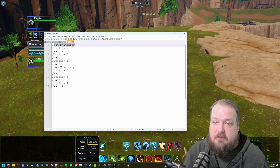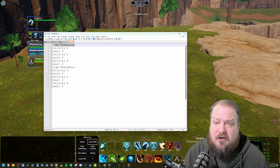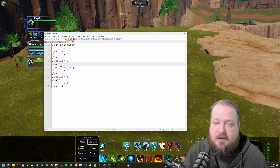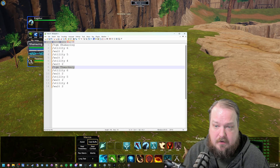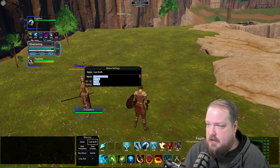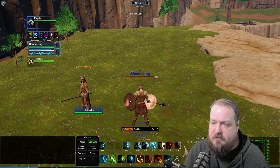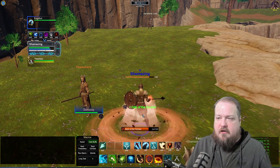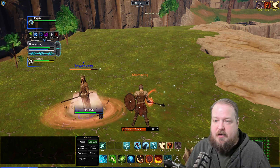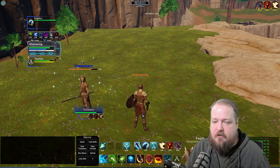I also built a cast buffs macro. I use /tgm with my own name — that works to target yourself — then /utility 6, wait, /utility 5, wait, /utility 4, wait, then target my monk and do the same: utility 6, 5, 4, with waits. Using it now, neither of us have any buffs — I click cast buffs and my shaman casts the buffs on himself, then switches targets and casts them on my monk.